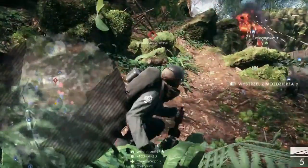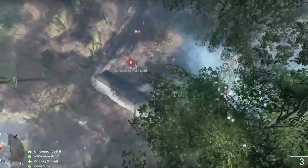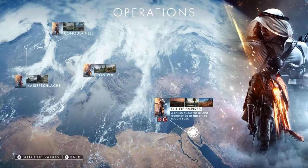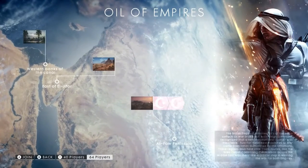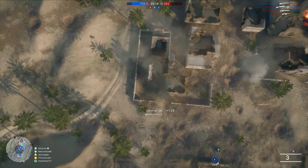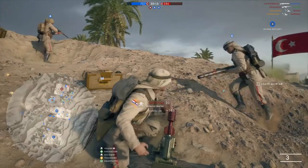Lastly, be mindful of which game modes and maps you equip mortars on. Argonne Forest has dense tree cover and will cause many of your shots to explode mid-air before reaching their target. If you really want to experiment with the mortars, use them on open maps like Fao Fortress or Suez, both of which can be played back to back with 64 players in the Oil of Empires operation game mode. Using mortars on conquest is typically not as effective as either operations or rush, but can still be a good tool in the right hands.